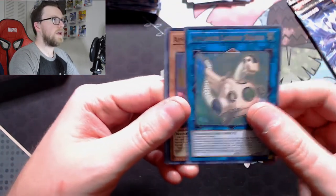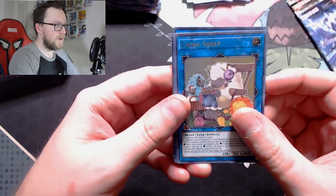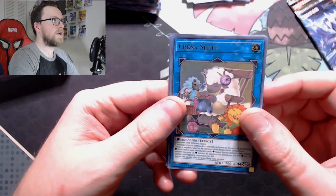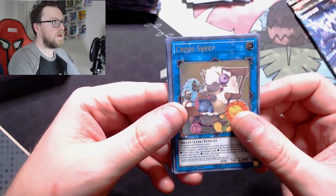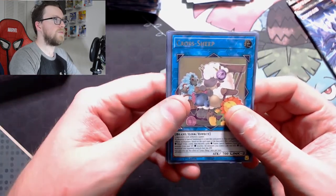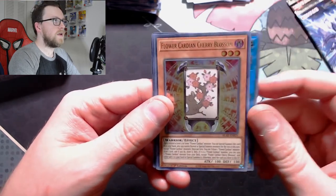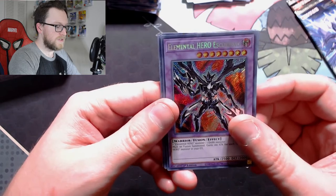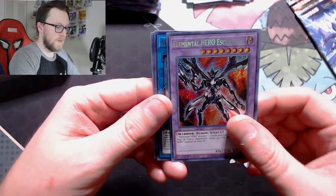Appliancea or Laundry Dragon, Appliancea or Socket Roll, Cross Sheep — also an excellent reprint, very much needed. I couldn't believe they printed this in a rare and then shorted it and it shot up like 10 bucks. I've actually got a couple copies on hand from entry packs at locals. Flower Cardian Cherry Blossom, and for the secret Elemental Hero Scared-Out — really don't understand why it got a rarity bump but I'm happy with it nonetheless.